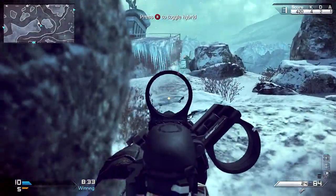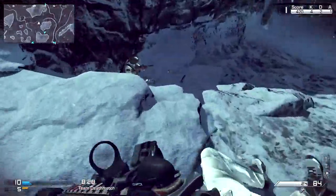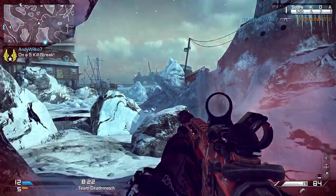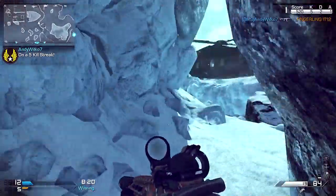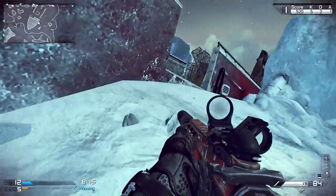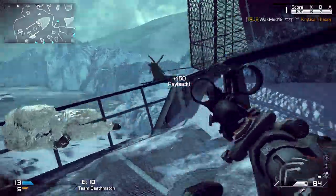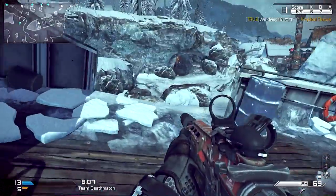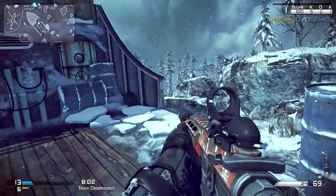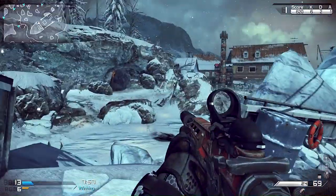In Black Ops 2, halo jumping was popular because the drop shot was a dolphin dive, so to speak. And whenever you dolphin dive, you couldn't shoot. So they would jump around corners — you'd see the pros do this all the time. They'd jump around nearly every corner if they expected someone to be there, because of a weird mechanic with the dolphin dive where you couldn't shoot. Even when you slide on your knees, there's a little bit of weirdness as far as the aiming goes, but it's not as bad as the dolphin dive completely restricting your ability to shoot.